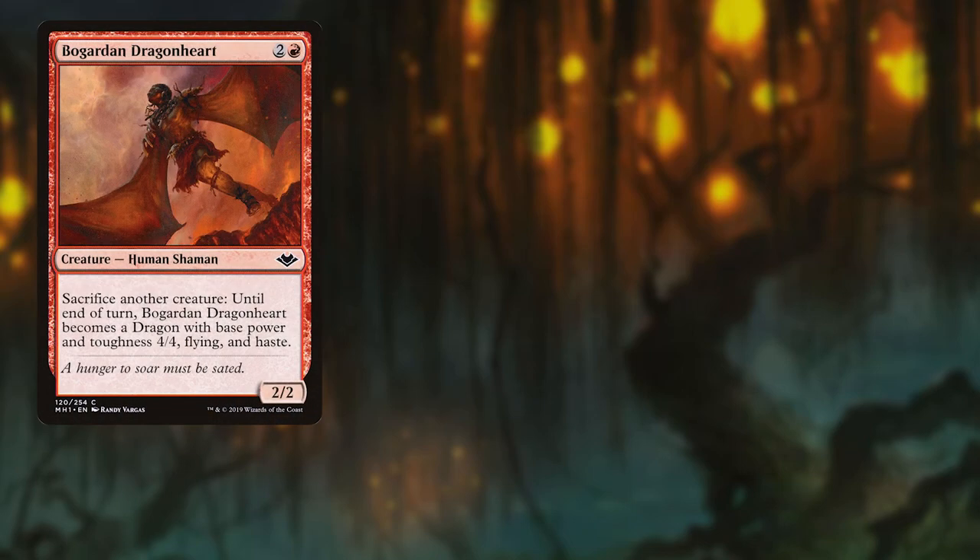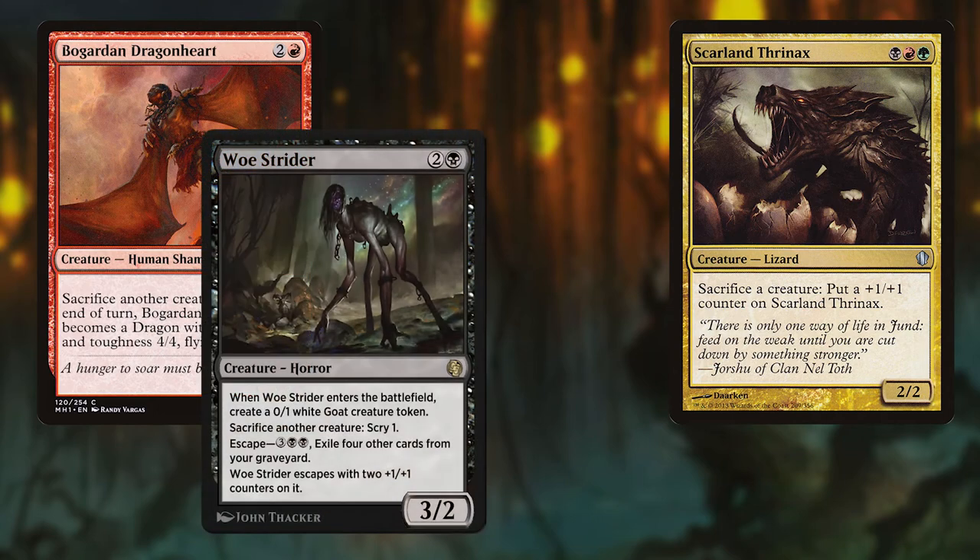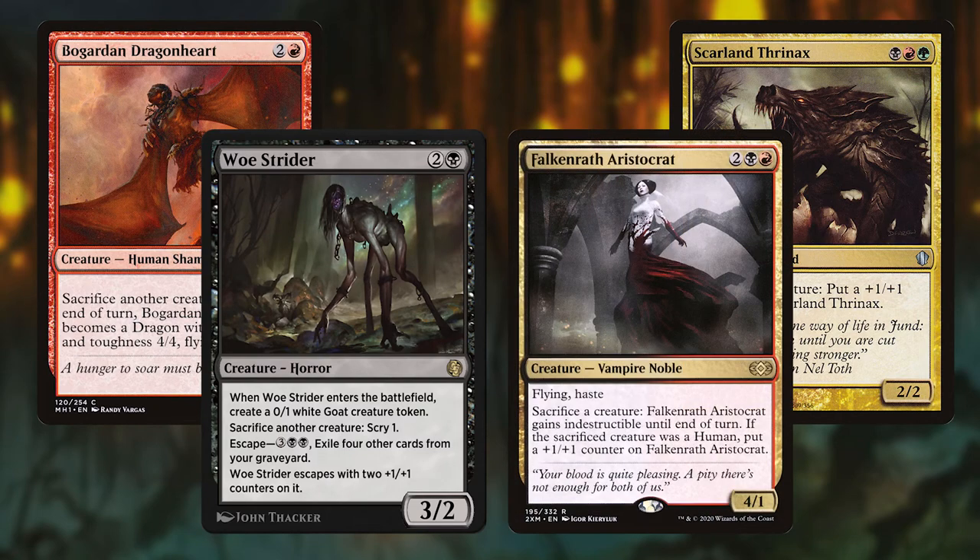Our last major group of playmakers are free sacrifice outlets. These include Bogarden Dragonheart, who can eat a creature to become a 4/4 flying dragon with haste; Scarland Thranax, who can eat a creature to gain a +1/+1 counter; Woe Strider, who enters with a 0/1 Goat and has the ability to sacrifice things to let us scry, and can later escape from the graveyard; and finally the namesake of the aristocrat-style deck, the Falkenrath Aristocrat — a flying haste vampire that can sacrifice creatures to grant itself indestructible, and gains a +1/+1 counter if it eats Humans. These are our more efficient sacrifice outlets since they require no mana investment and can all be done at instant speed.